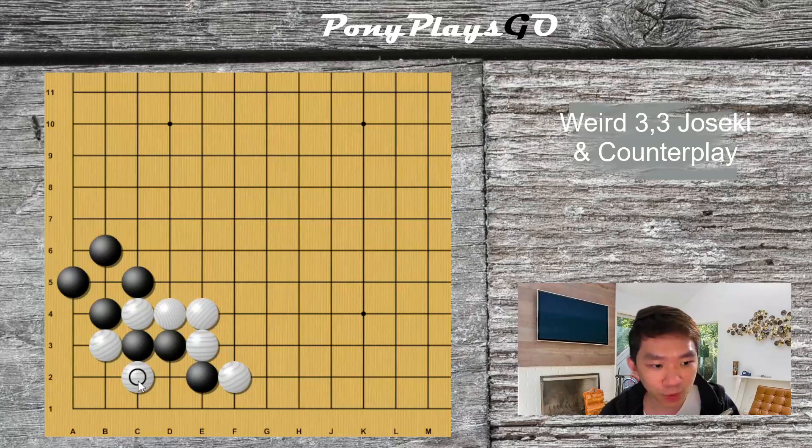AI prefers this move over B2 because it removes the aji at the F3 area. Once you reach this point, white's win rate will be more than 80%, and you can say thank you to your opponent.